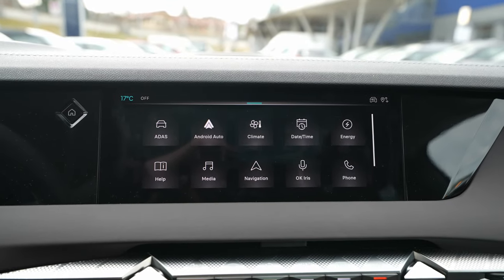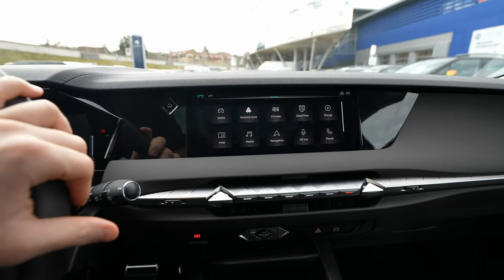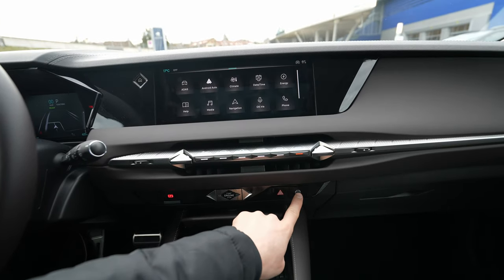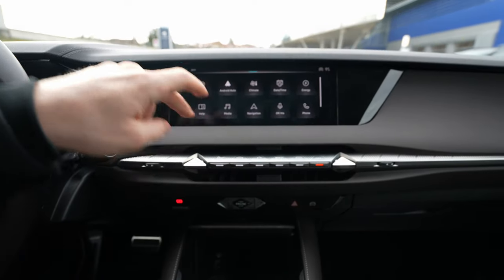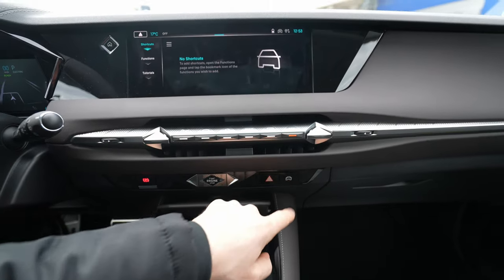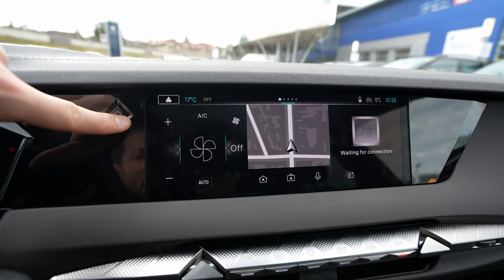The screen doesn't have many physical buttons — it's mostly a touchscreen. They've improved it a lot; it's much better than the previous generation and now one of the best on the market in terms of responsiveness. There's a physical car button down here that takes you to the car settings, and a home button that takes you directly to the home menu.